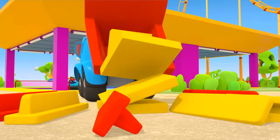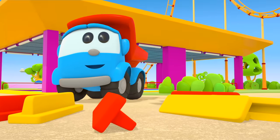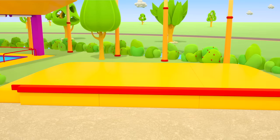What a lot of red and yellow blocks. Interesting. The yellow parts are for making a platform. The yellow and red ones are for the edge.